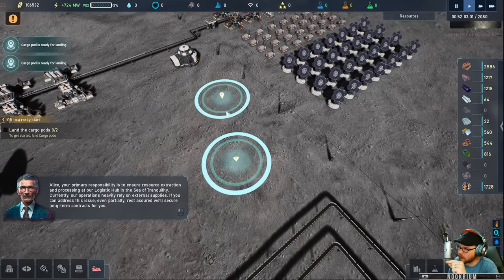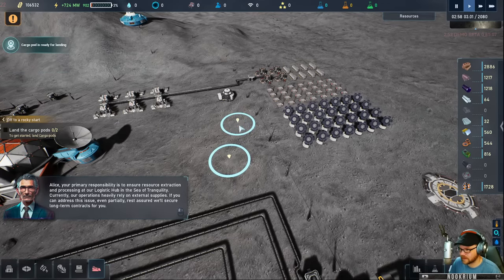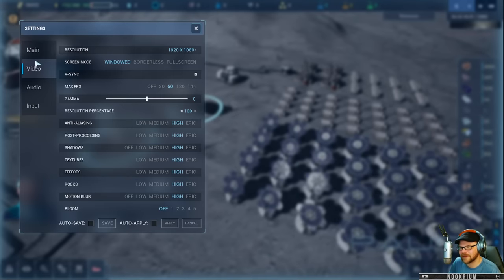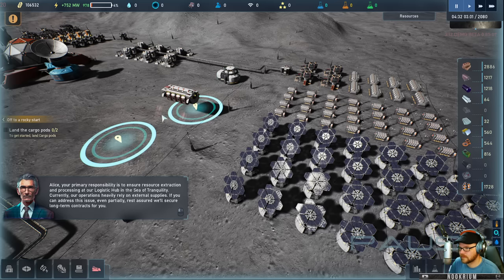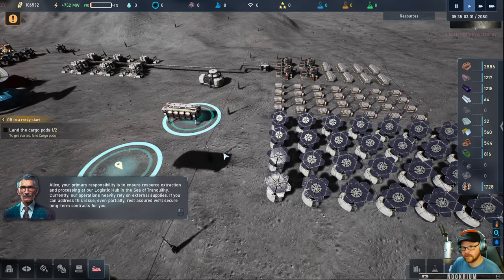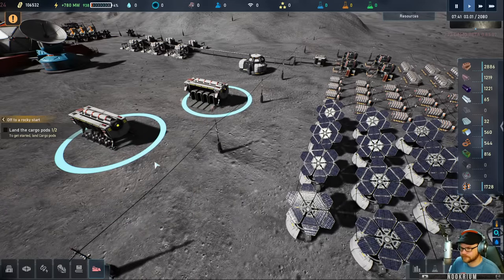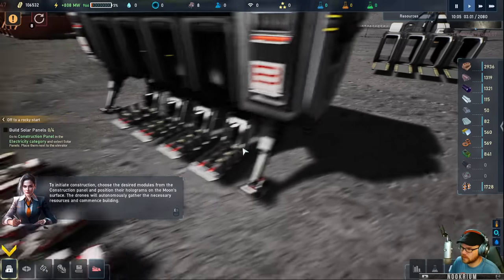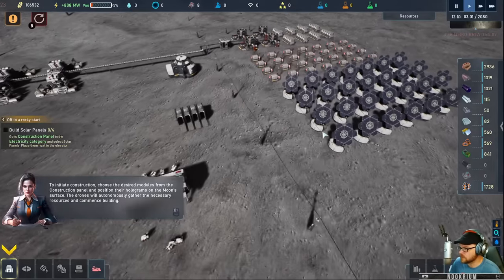They do a lot of yammering over here. We've got a couple cargo pods — this is our base at the moment. We've got some solar panels and all that kind of stuff out there. We're going to land some cargo pods down here. The settings reset whenever I came in here and set everything up. This is sort of like an RTS-type builder. We have these little bots, and these little guys are going to go out and build some stuff. Our job is to build a mining moon base, which we'll get to the mining stuff in a second.